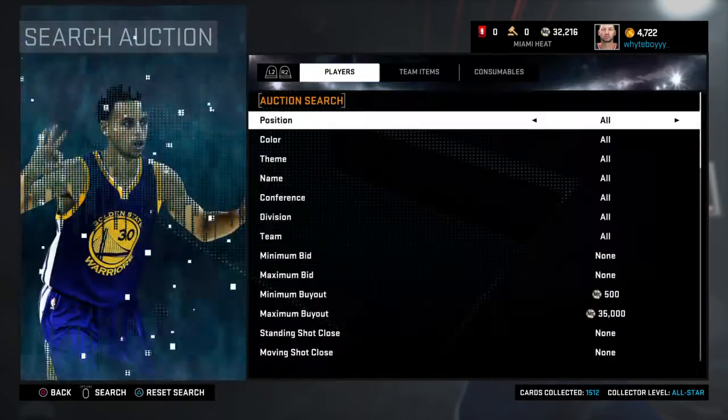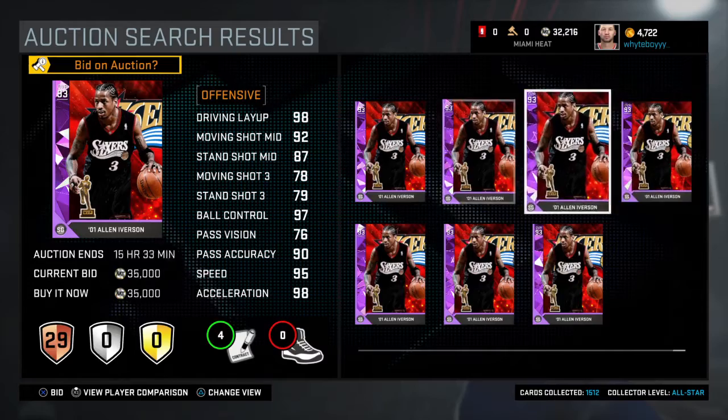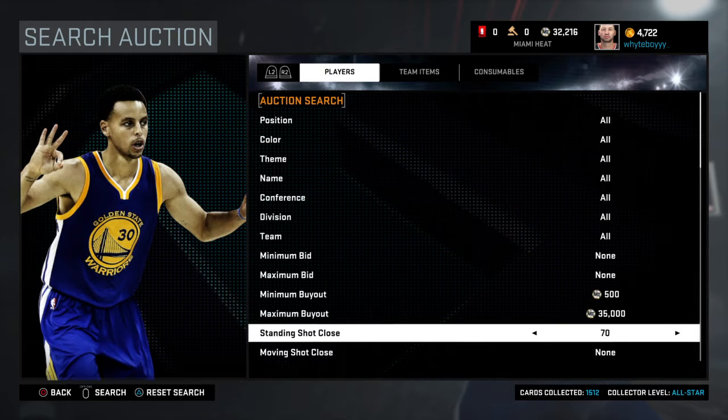If you don't want to see AI, all you have to do is set your standing close to a 78 and you won't get AI. I'm actually gonna do that because that's all that there is right now.